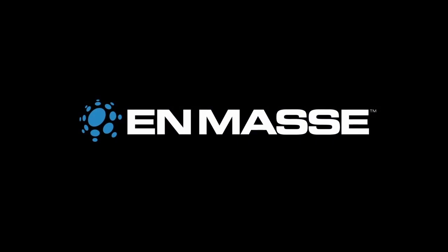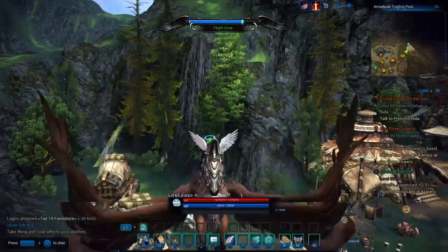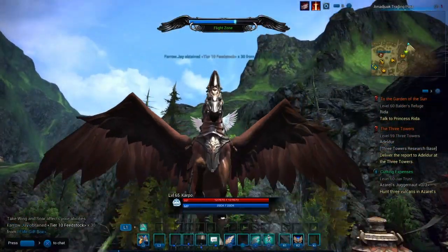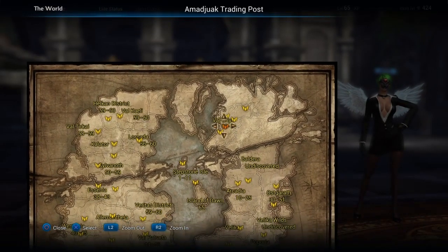Hey, what's up everybody, it's your boy Carpo here back again with another Terra console video. Finally the Gunner is here, and so is a free mount being given away by Terra — that is Tuplar. I'm going to show you exactly how you can get this free flying wing mount.